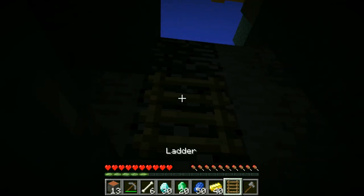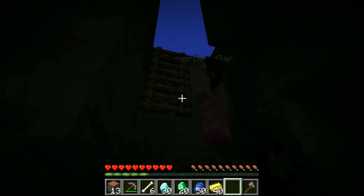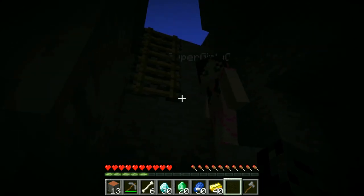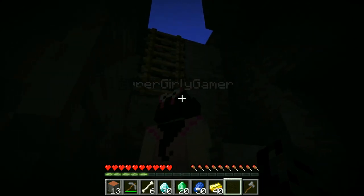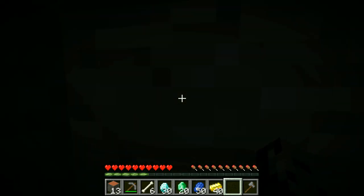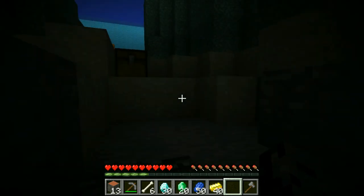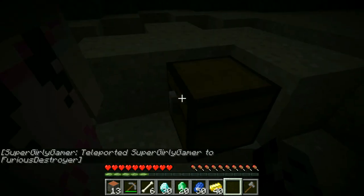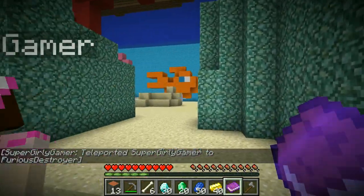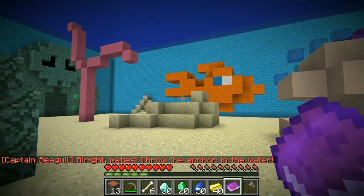We're up here - we have another letter from Billy. Look at the giant goldfish! We're in a new area. It says: 'Mateys, throw the anchor in the water.' Oh my god - it's Captain Seagull! The captain is here. Read the book: 'Good job, you've made it. You are actually standing beneath the surface right now. Didn't you know the water of the Eastern Sea is breathable? No more letters from now on - you will find your way back home without my help. Good luck and goodbye, Billy.'